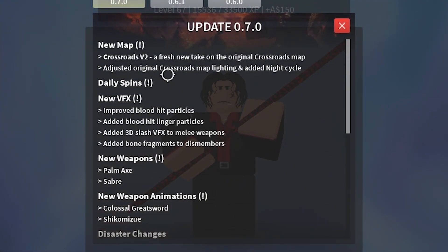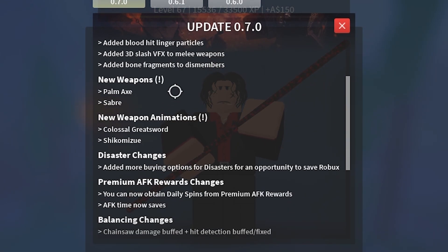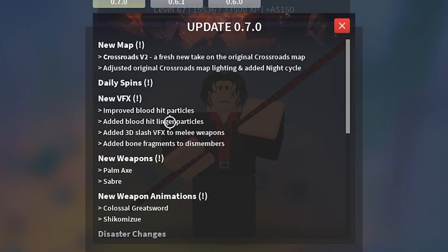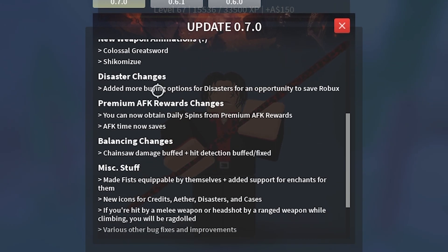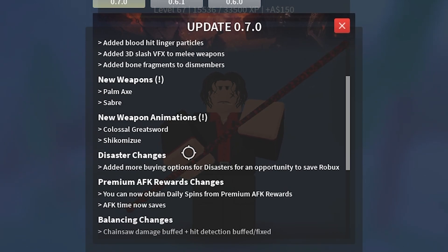Let's start off by reading the update log. So here we have the update log. The biggest thing they added in this update is the new map which is Crossroads V2. They also added new visual effects like improved blood hit particles and all that kind of stuff. There's two new weapons — the first one's the Pomax which is a heavy weapon, and the second one is the Saber which is a light weapon.